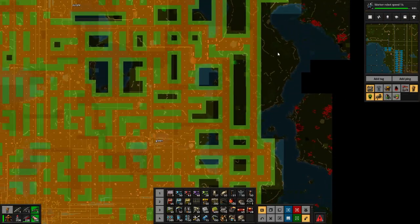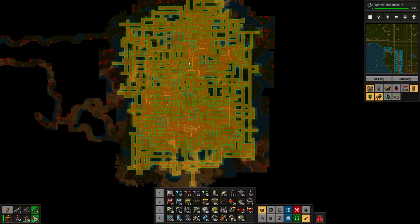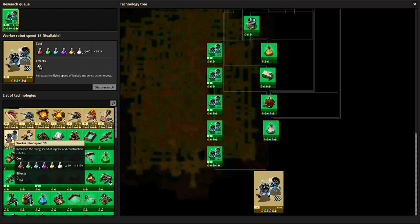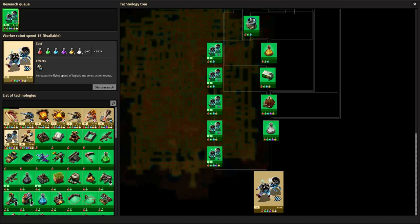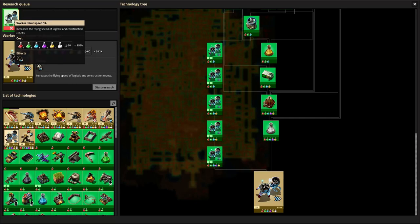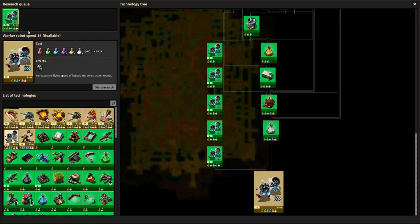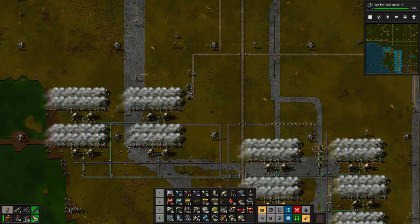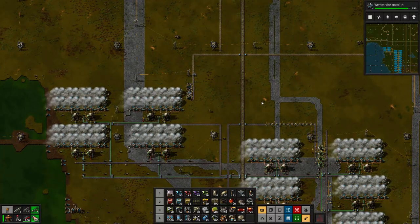I'm up to worker robot speed 14 — and oh my, why does it take so long? Because I need 512,000 — half a million of everything — to do the next upgrade. Right now I'm working on 256,000. It keeps doubling, which is crazy. So this is most likely my last worker robot speed upgrade. I just wanted to show you that.